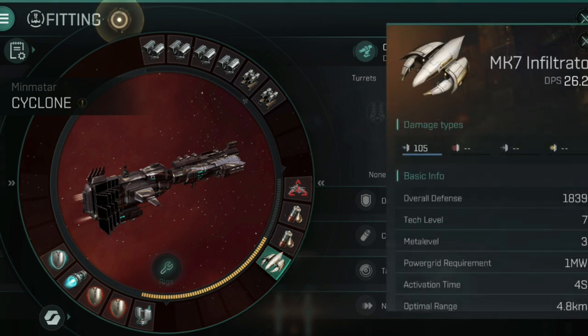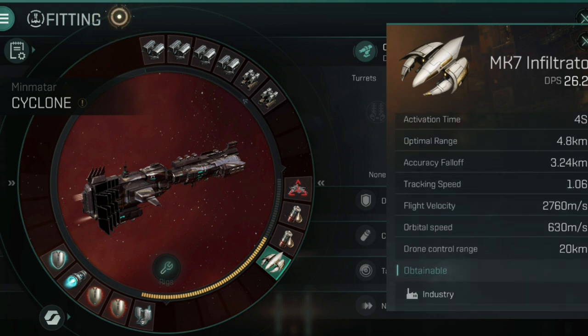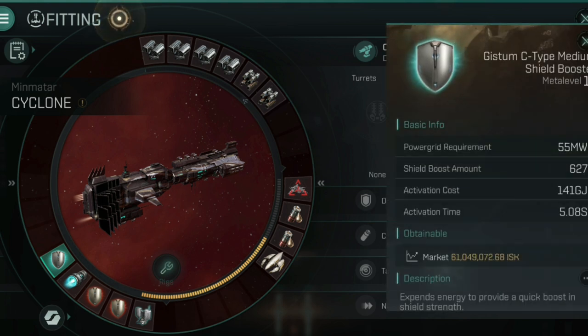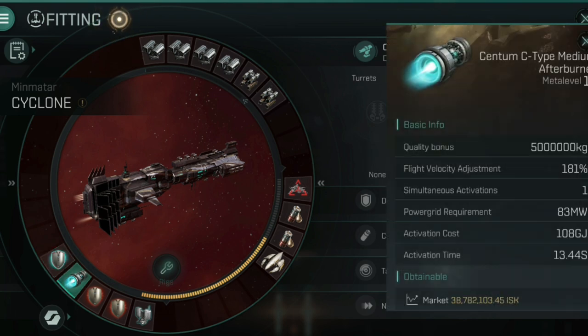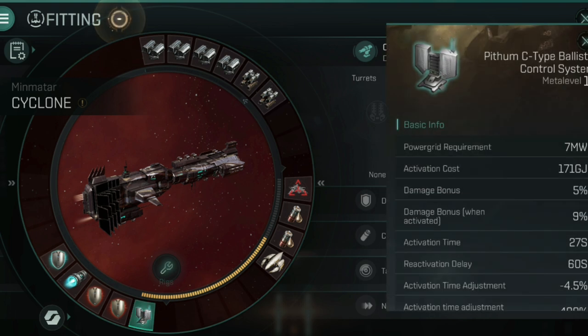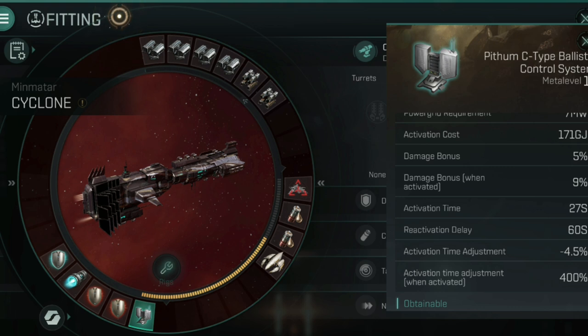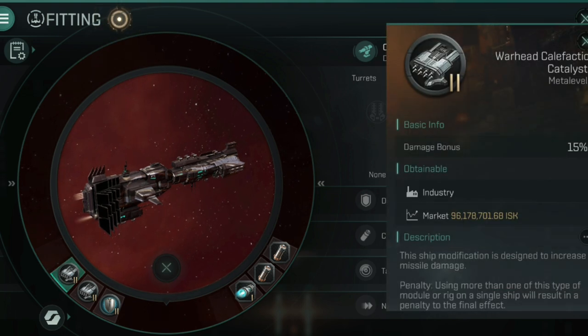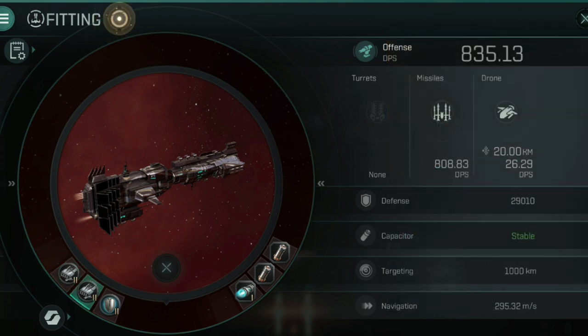For my drone I have a Mark 7 Infiltrator, mainly because they're cheaper - arguably the Valkyrie would be the better choice with its speed. I have a medium Gistum C-type booster which is boosting 627 shield every five seconds. I have a Centum C-type afterburner getting my space speed up to over 700 meters per second - for some missions you may even need a microwarp drive. I've also got a couple of cheaper adaptive invulnerability fields and a high meta Pithom C-type ballistic control system to get my damage up. Running hot, the damage is quite phenomenal and the application across most ships is quite good. For combat rigs I've got a 15% damage bonus rig to missiles, a 10% reduction to activation time, and a 25% bonus to my shield boost amount.